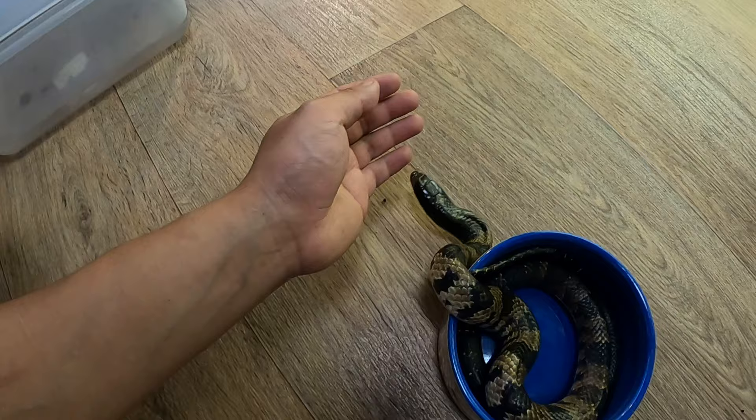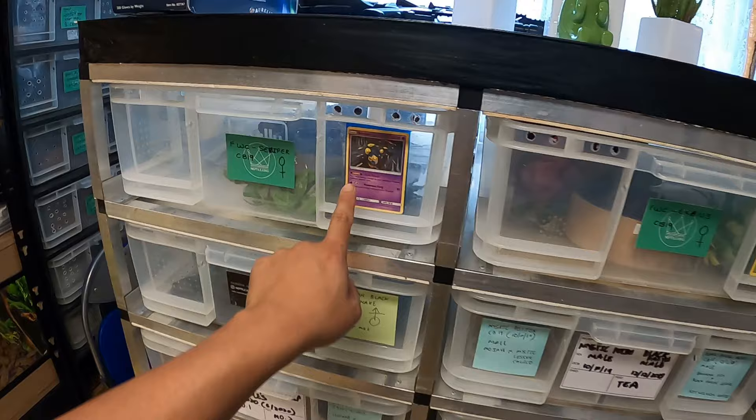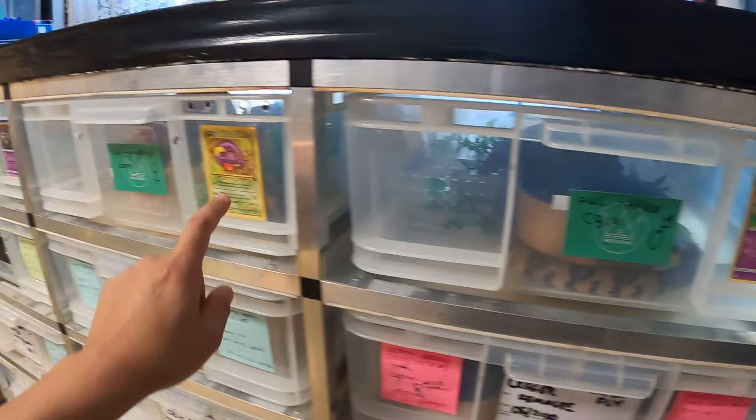I don't know why they're in the wood. There is rear-fanged venom but it's not enough to hurt a human, so it's fine. They are the false photo cobra — very food oriented. And I also have an Arbok, which reminds me of the survivor Pokémon.